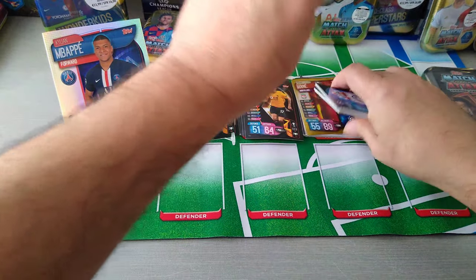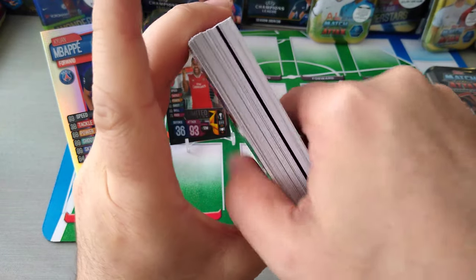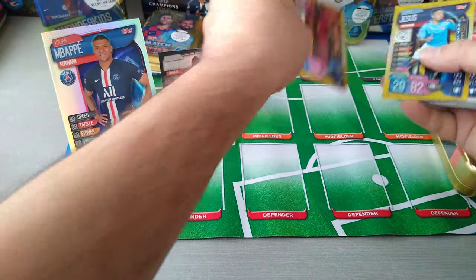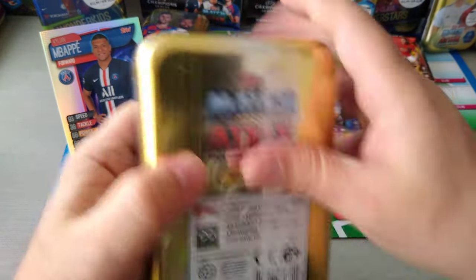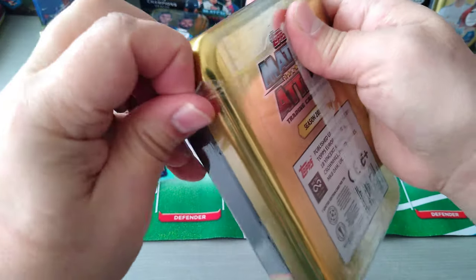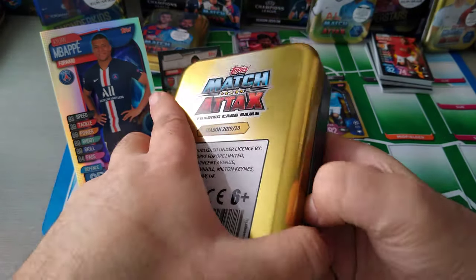Gonna put them on display here. Hat-trick heroes — three of them. Very good. Cards are a bit warped, as you can see. I don't know why that is — they're not really straight. Base in the back. Now we've got the Super Boost Strikers. I'm not sure which limited edition came with this one — I know it was random but I can't remember which one it was. Super Boost Strikers: Lewandowski, Giroud, and Son — for Spurs.